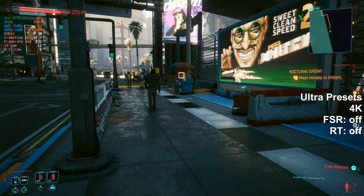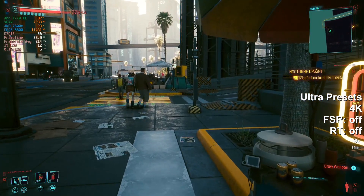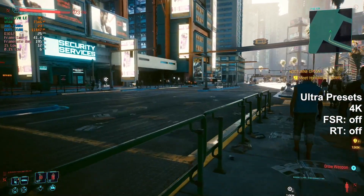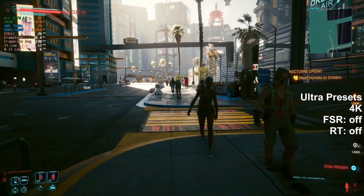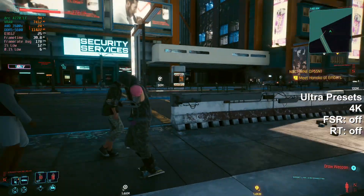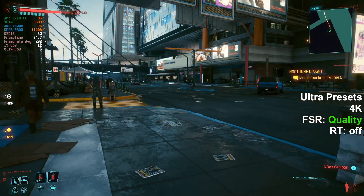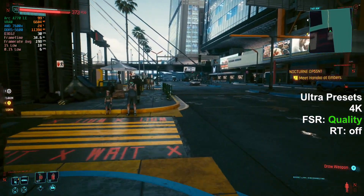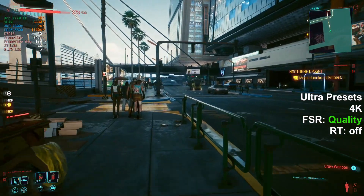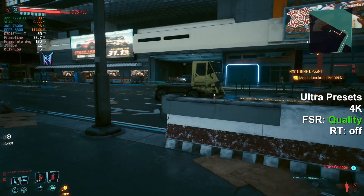So ultra 4K native — running about 26 FPS. It's not terrible; it's console-playable at 4K native. We've jumped up to 30. It looks better but it's still not great.